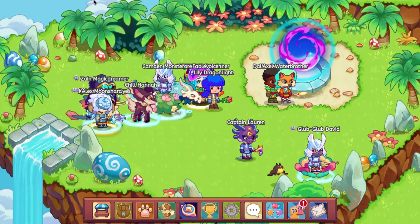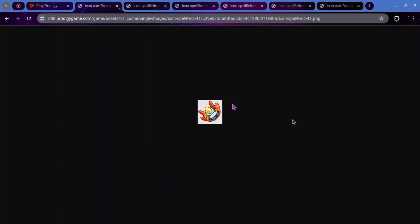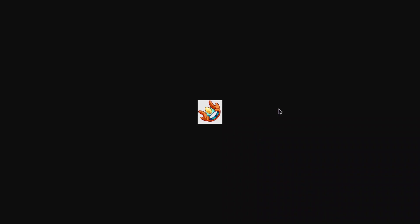So all of these are relics. The first one we are going to be looking at is this water-themed one. It's got like this sort of yellow jewel in the middle. You can see the water here, and then some like orange, I believe. It sort of looks like the water dragon, and that is this one.